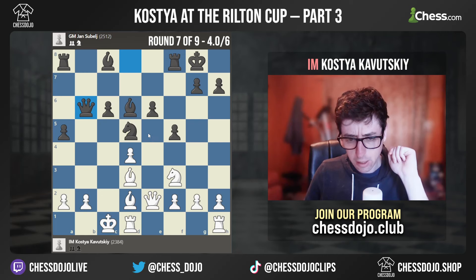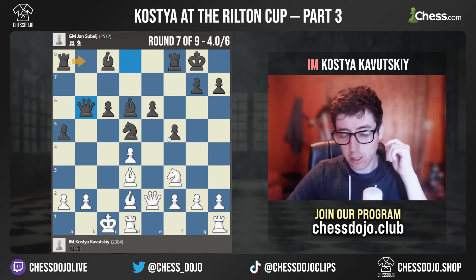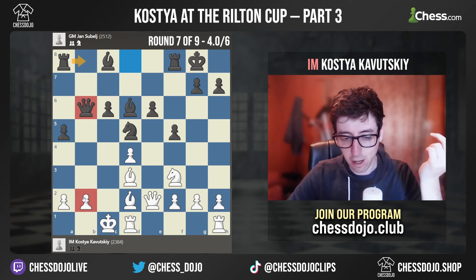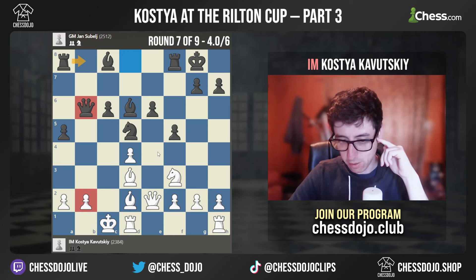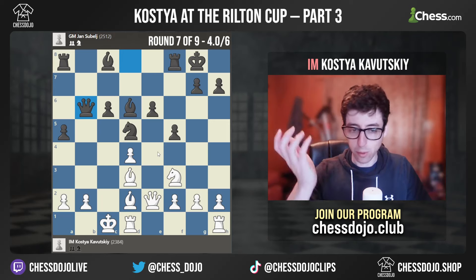I basically didn't know how to deal with the upcoming threat of Rook to B8, which looks super annoying. I totally underestimated this plan — just very simple: Queen B6, Rook B8, and all of a sudden it's not obvious how to defend the B file for white. Here I realize I'm already seriously much worse, maybe just losing.